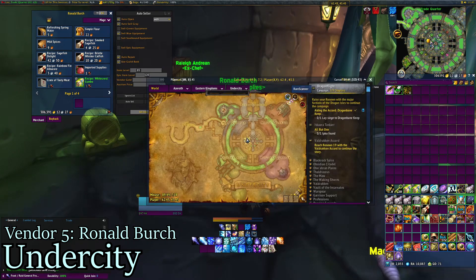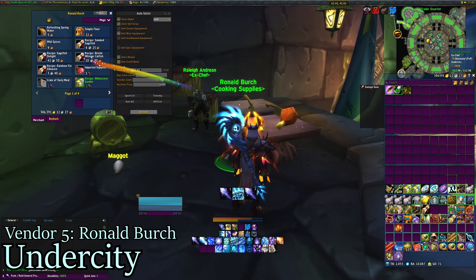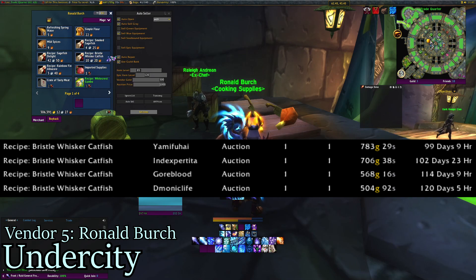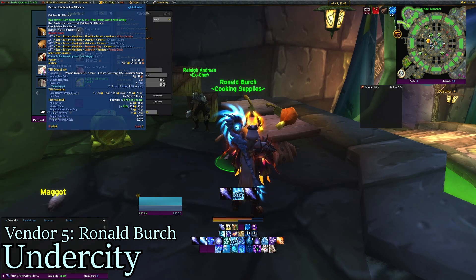You can also make a stop at Ronald Birch, down here. He sells two recipes that sell well on my server, and there are a few more vendors but Ronald is probably the most convenient for Horde. He sells Recipe Bristle Whisker Catfish — I've sold four of these, cheapest for 504 gold, most expensive for 783 gold. The recipe costs 10 silver and 20 copper, and I've gained 2,562 gold total. The other recipe to highlight is Recipe Rainbow Fin Albacore — I've sold four, cheapest for 168, most expensive for 253.